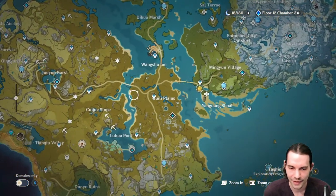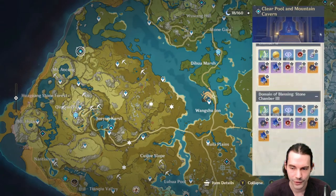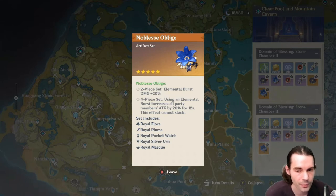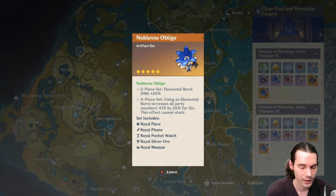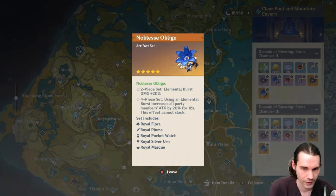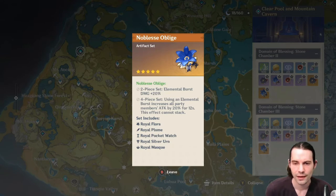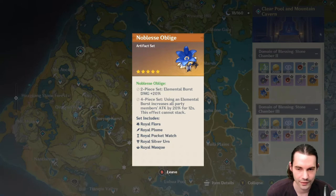The Noblesse Oblige set is a very good one. The 2-piece gives 20% elemental burst damage bonus. The 4-piece: using an elemental burst increases all party members' attack by 20% for 12 seconds. This effect cannot stack, so only one party member should wear this set. Get at least one copy — ideally two complete sets for the Abyss. It's usually best on characters like Xingqiu, Bennett, or Mona.